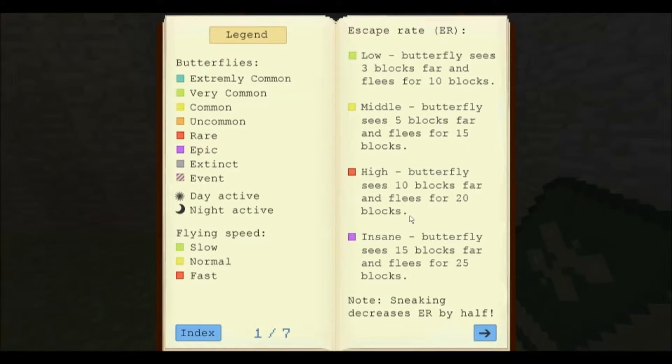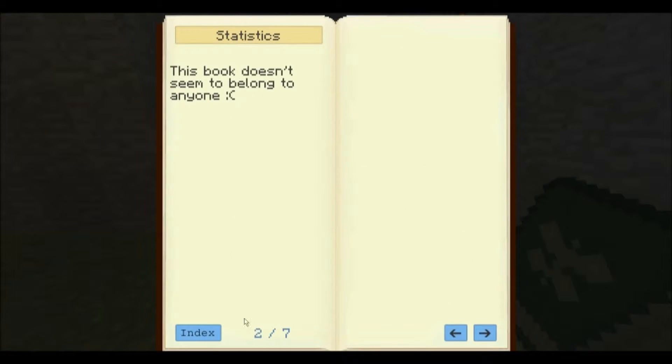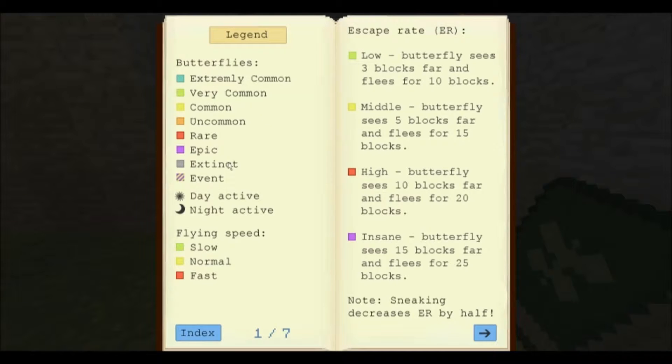The encyclopedia tells you the different types of butterflies and stuff. It shows rarity tiers: extremely common, very common, common, uncommon, rare, epic, extinct, and event. It also shows activity: day active and night active. And then it shows flying speeds: slow, normal, and fast.